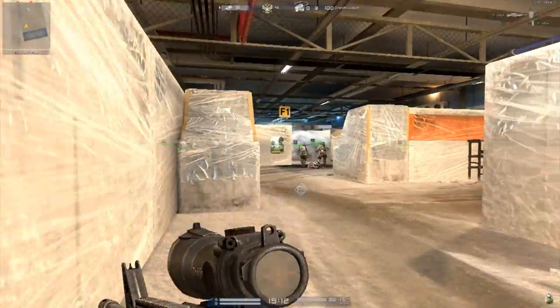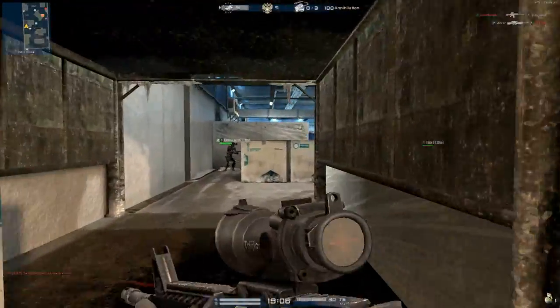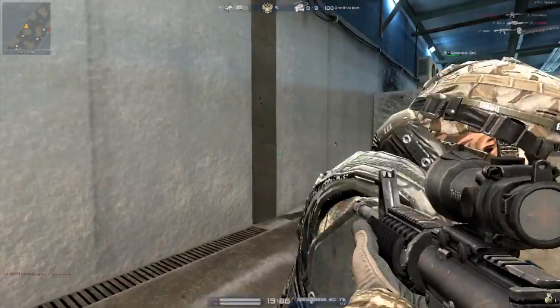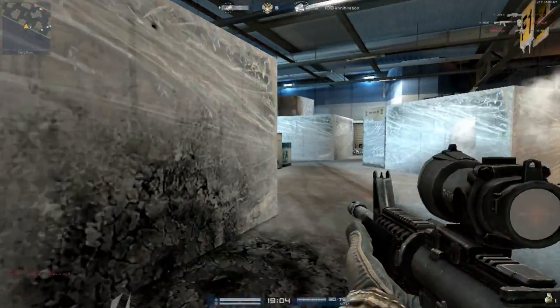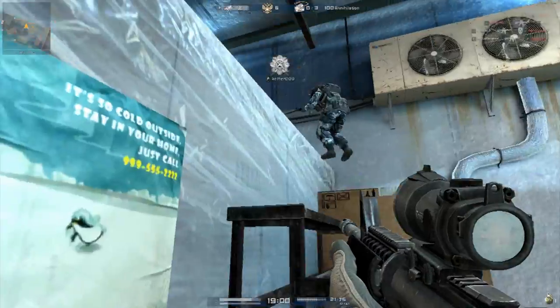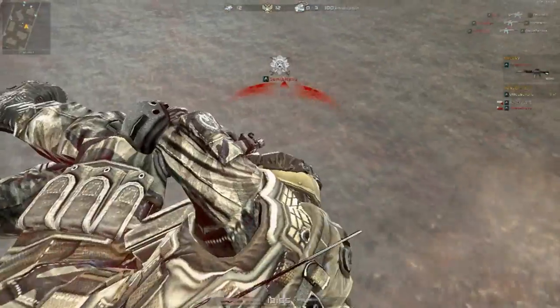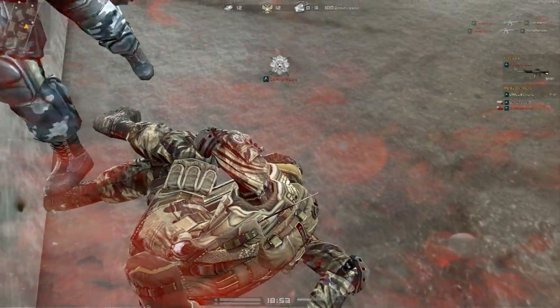So there's three classes, as you can see. There's the Point Man, Rifleman, and then there's Sniper. Point Man is pretty much just an SMG, just run up. Right now I'm using the Rifleman. I'm using the M4A1. This is the default gun they give you when you start off. They give you three default guns — the SMG, Sniper, and the M4A1. Pretty awesome game. It's free-to-play.